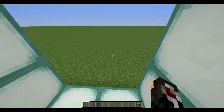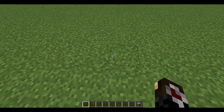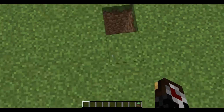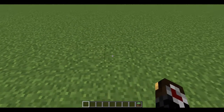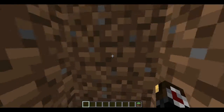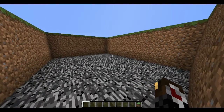First things first to make a dance floor, you're going to need a hole. If you want the surface of the dance floor to be on this level, you need to dig four down. I can't do that, so I'm going to make the surface one block up and just dig three down. And there we have it — you can make it as big as you want.